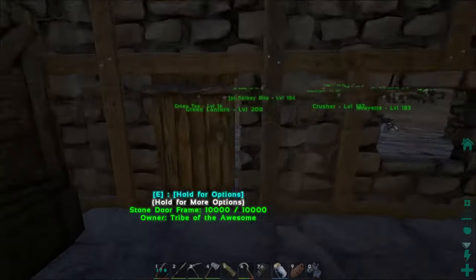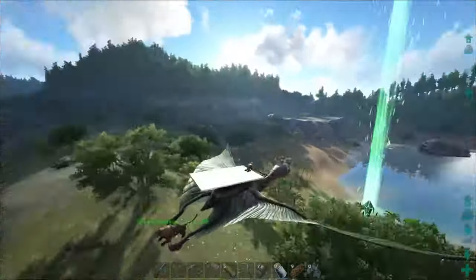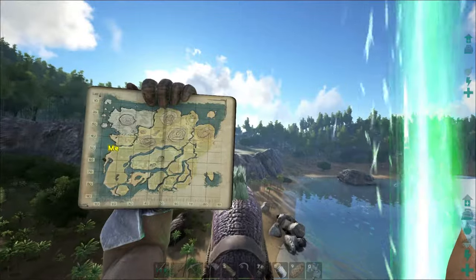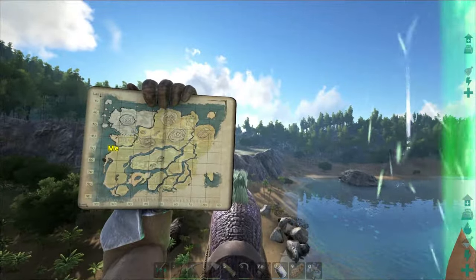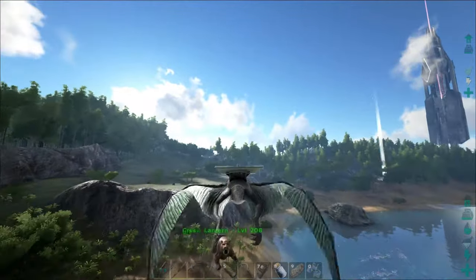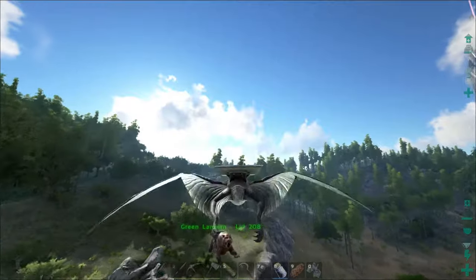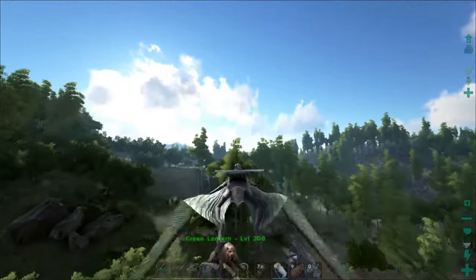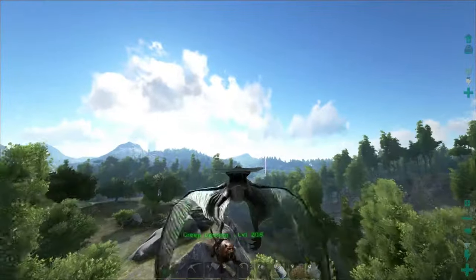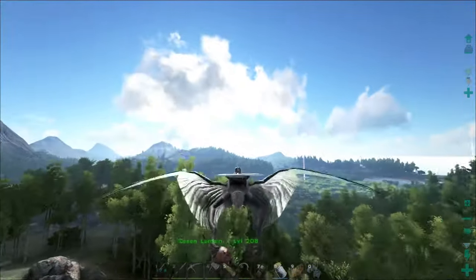We're back at the ARK. We've grabbed Green Lantern and we're headed to a cave. There's one down south and one towards the mountains — not really sure which one yet. We're going to look for that new tame. I've got a bunch of spoiled meat, since I heard that's what they eat. We're going to try to find that little centipede thing — I think that would be awesome. Hopefully we can also catch a dung beetle if we're lucky.